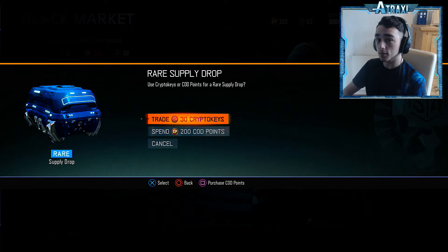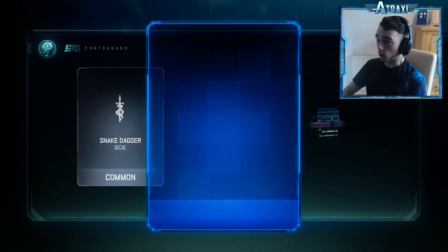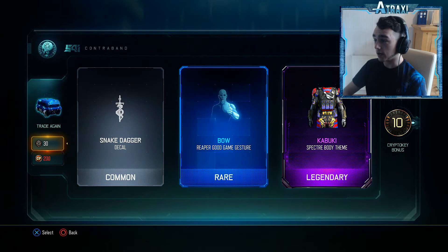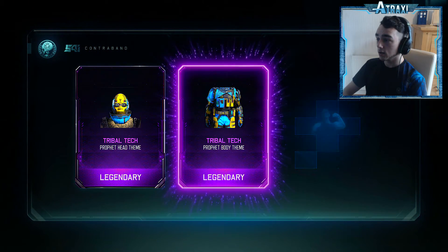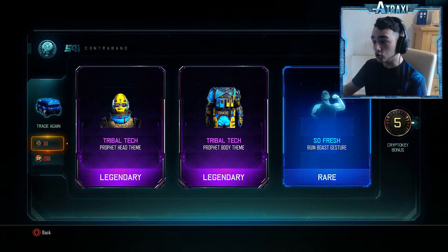We are going to switch back over to the rare supply drops now and see what we can pull. The Kabaki Spectra Body theme — we just picked up the helmet for that earlier, so that's a decent pull. On to our last supply drop boys and girls — we're not going to get it, I just know we're not. We've just got the Tribal Tech Profit Head theme and the Tribal Tech Profit Body theme, and they are some nice pulls, I'm pretty happy with them.